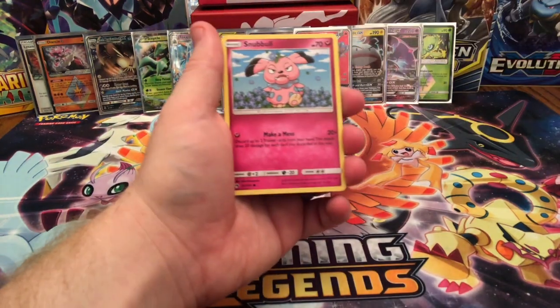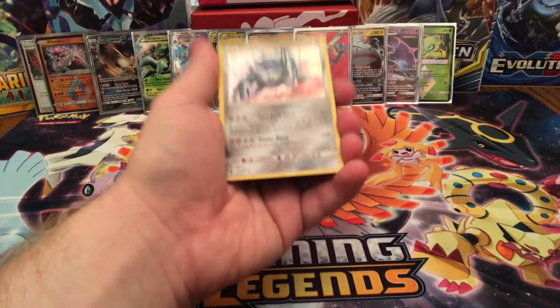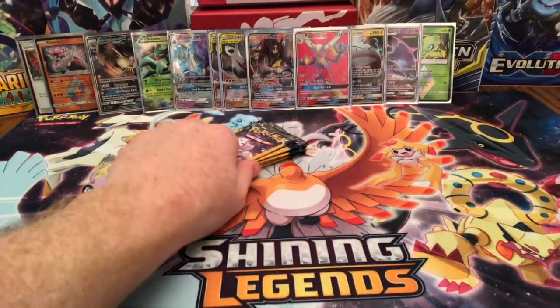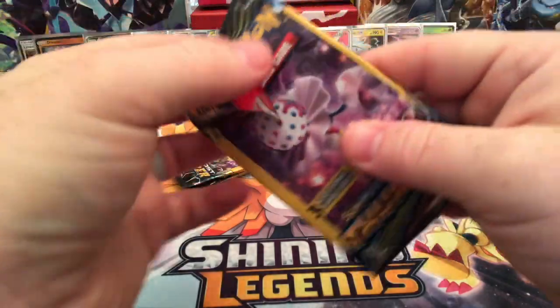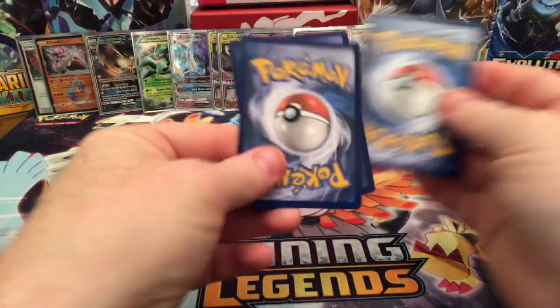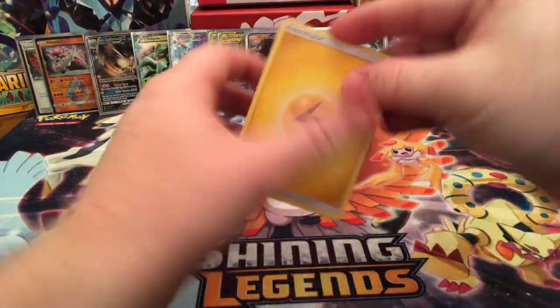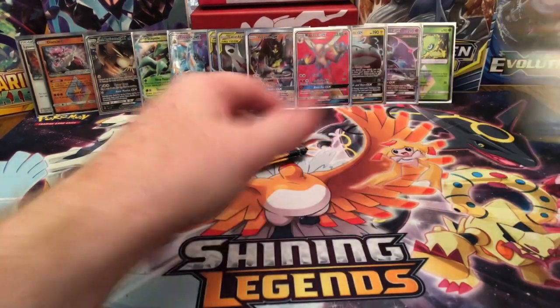Got a Zatu, a Snubble, and a Dialga Holographic Rare — very cool card, kind of reminds me of some of the older ones. Lightning, Ralts, and an Aether Foundation.